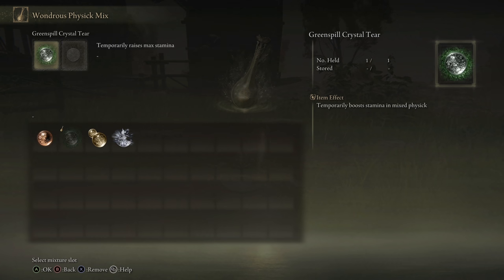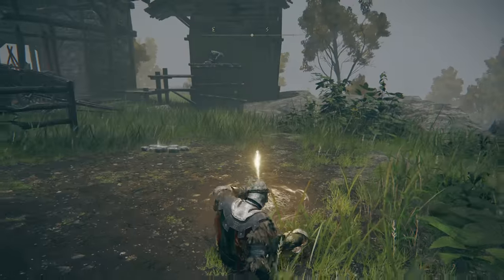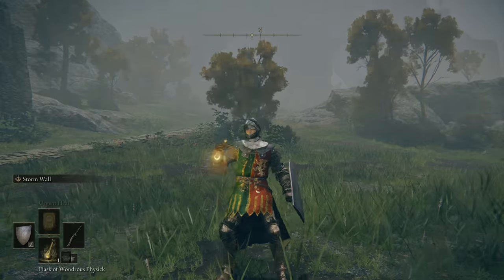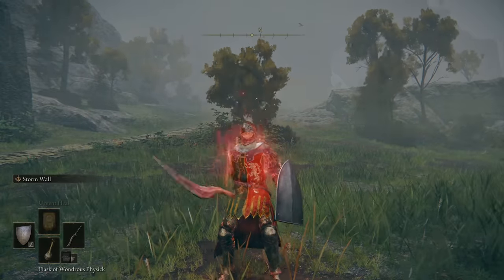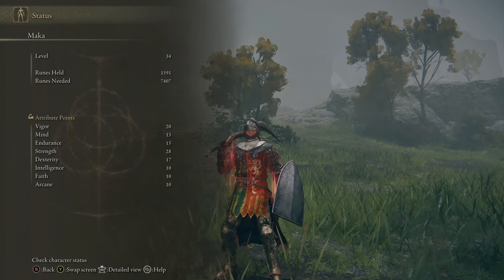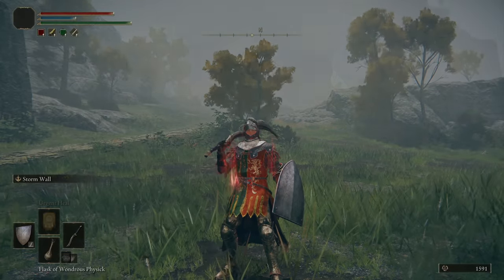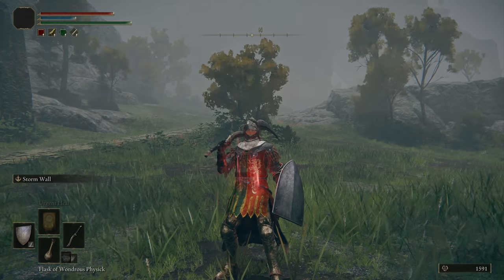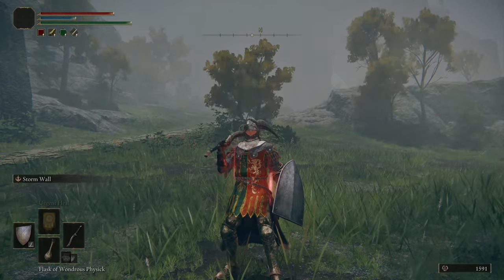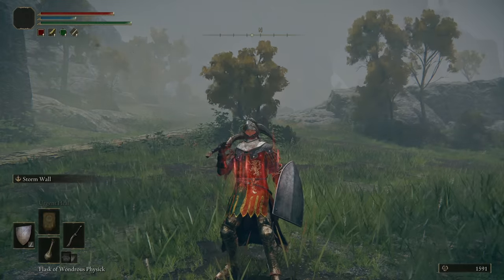This will refill every time you rest at a site of grace and will be exceptionally useful for bosses, as you can fine tune the mixture for each and every boss. And if you do die at a boss, you'll just respawn with the flask filled again. When you use the flask, you will see all of its effects updated in the top left corner, and there will also be a visual effect on your character that you'll see wear off over time. Getting this done early on is very advantageous — for example, having more strength will allow you to defeat a boss much faster, and having more stamina will allow you to block more.